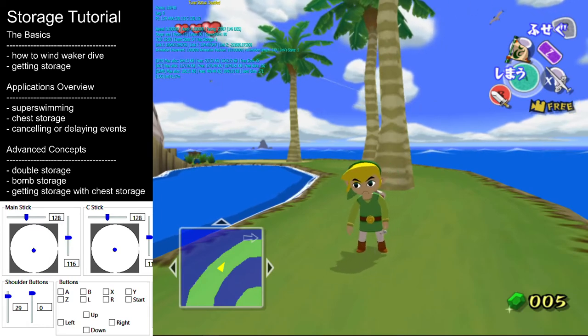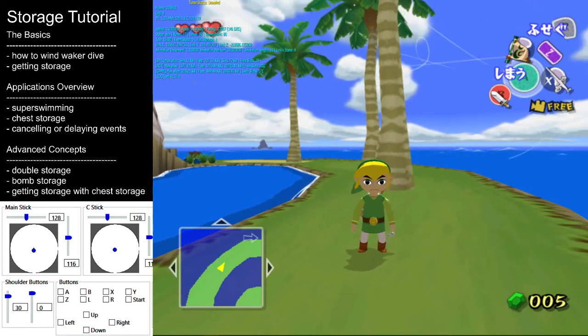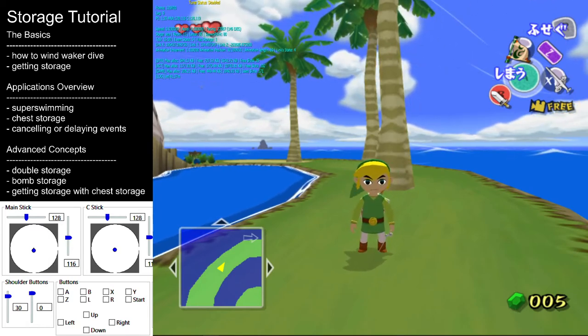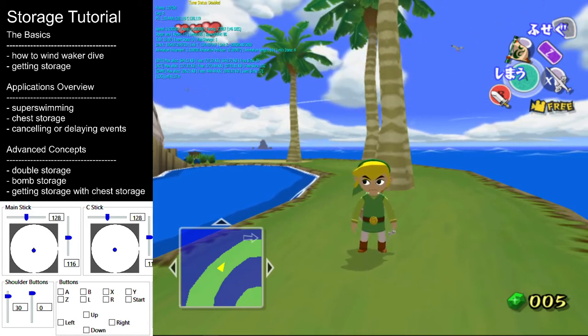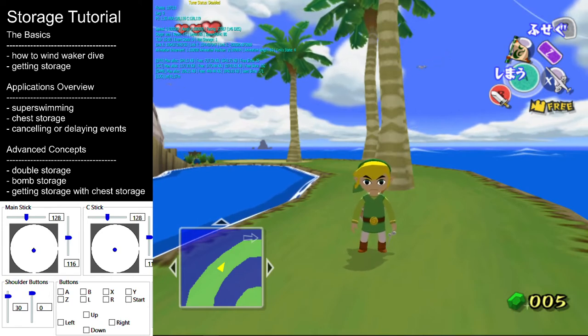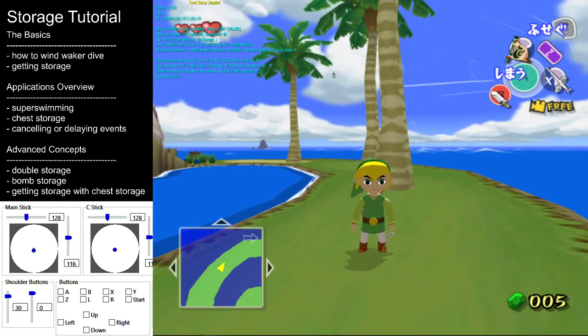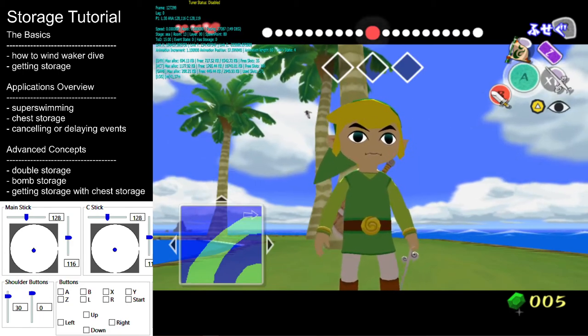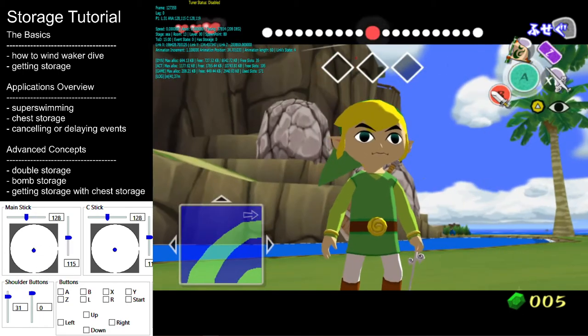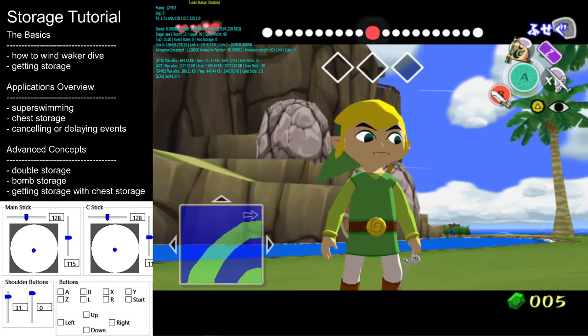You now know how to get storage — have fun, explore, and see what you can do with it. There are seemingly endless things you can do with storage, but I'll give you a brief overview of some of its applications. By pressing the Wind Waker button, the Wind Waker event will be canceled. However, the camera will still be locked in place — this is what we call camera lock.